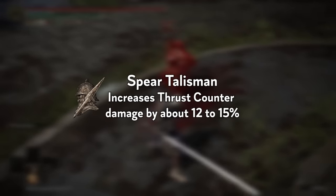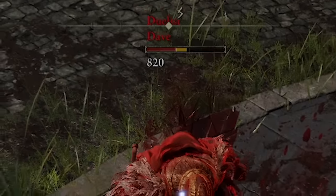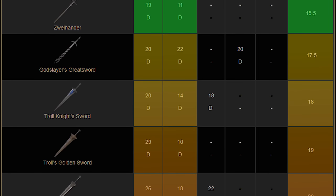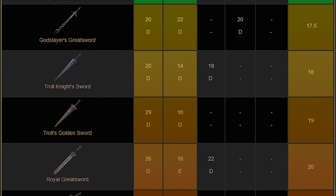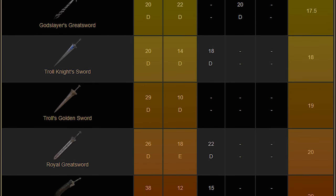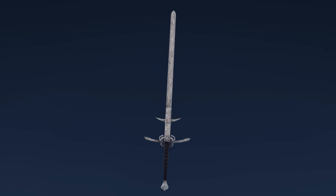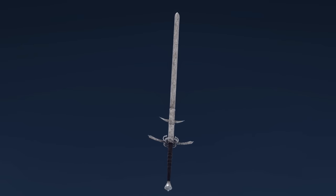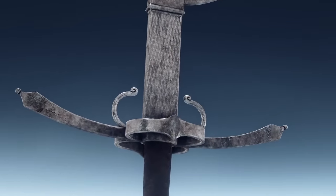Wearing the Spear Talisman will also further increase this damage to a very scary degree. And all of what I just said is only adding on top of the other advantages the Zweihander brings, including the low stat requirements, the lowest weight of all Colossal Swords, and best of all — fashion. It's all of these things that has made the Zweihander one of my favorite weapons in the whole game and made it a permanent member of my arsenal, and why I will try to fit this weapon onto basically any build I make.